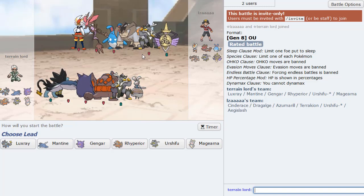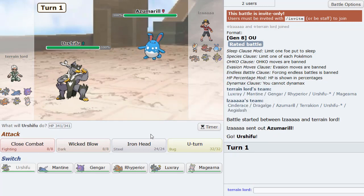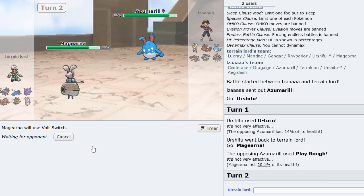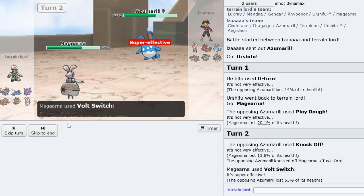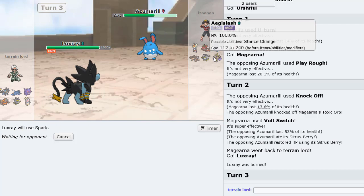I've seen this team before — I feel like it's hit pretty high on the ladder. We probably just lead Urshifu, but this is probably Sash Tauros. Let's do the Urshifu lead. He actually leads with Azumarill — that's probably Belly Drum, it has to be. I'll U-turn out into Magearna. It's just Play Rough — yeah, I think that's Belly Drum Azu. We can just Volt Switch here. He Knocks Off my Toxic Orb. He's very fast too, so probably max Speed. Then we get to go Luxray — thankfully he doesn't have a great switch into Luxray. We can just Spark. Luxray can really shine versus this team — he has no switch into it. Spark has a 30% chance to paralyze as well.